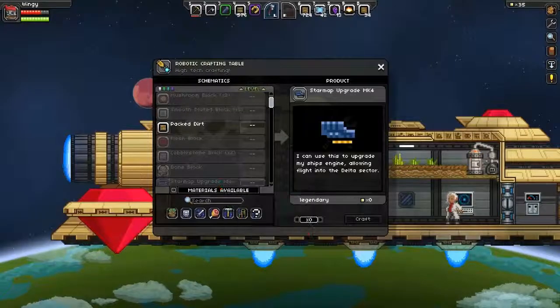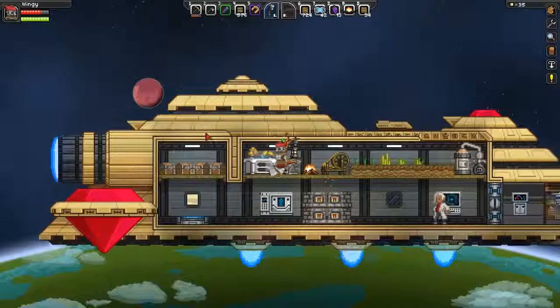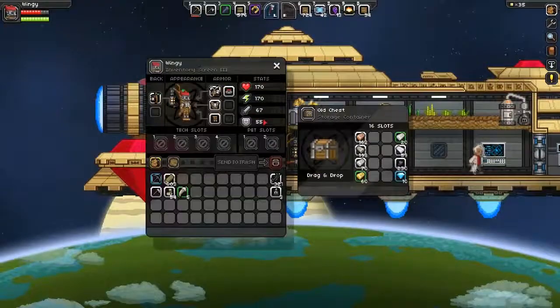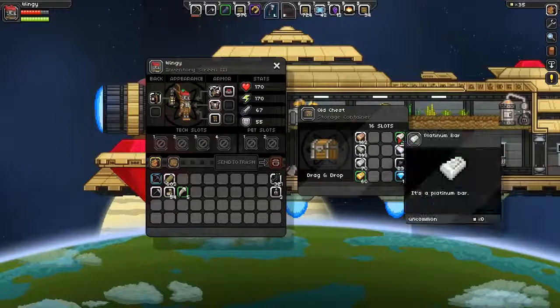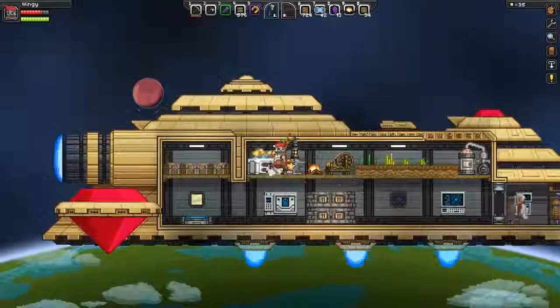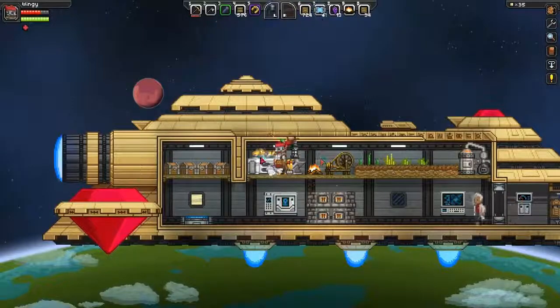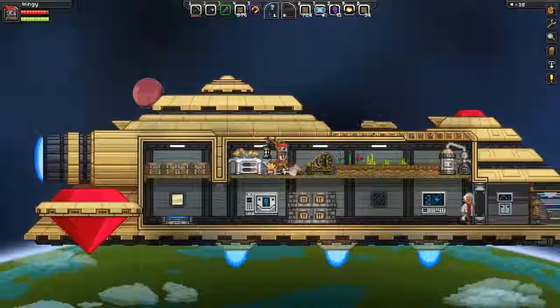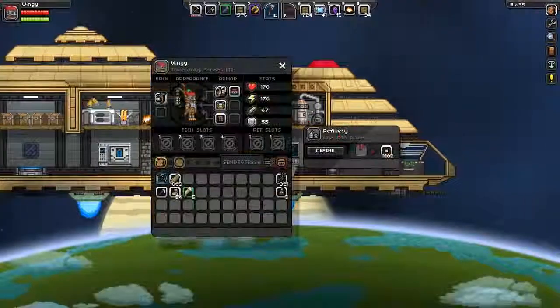MK4 - yeah, it's the MK4. Then you need 5 titanium bars, 1000 pixels, and 1 dragon bone. I think I have enough titanium. I need to check in my chests. Yeah, we have enough titanium for sure. Now it's just the pixels that we're missing, which I'm not surprised about. Pixels are a pain in the ass to get. But I think we can solve that problem by just going down and mining.